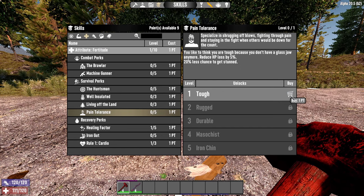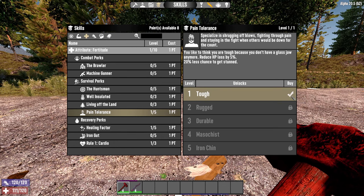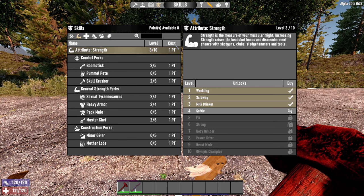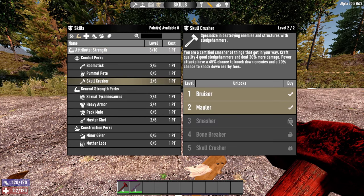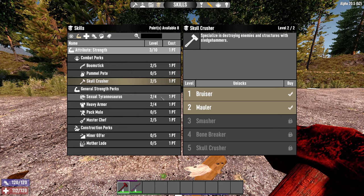We're then going back to Fortitude for Pain Tolerance. Reducing HP loss by 5% is helpful, but having 20% less chance to get stunned is really good — getting stunned, especially if you're being mobbed by a few zombies, can really get you killed. So now we've used 15 points. To go up to Skull Crusher further, I need Strength level 5, same for pretty much the rest of them — so we're going to pump Strength up to 5.